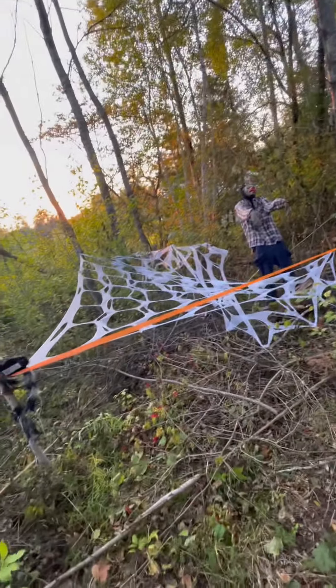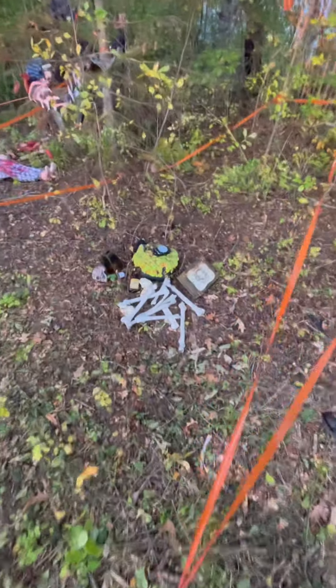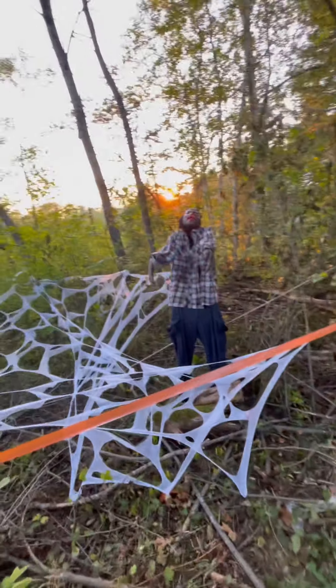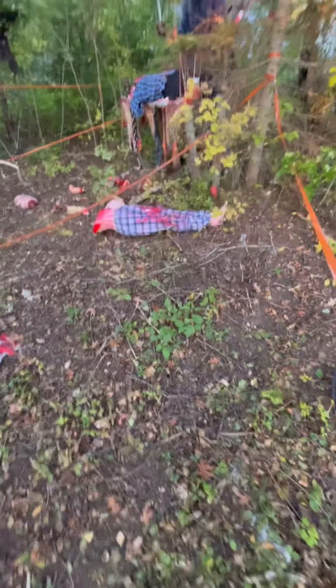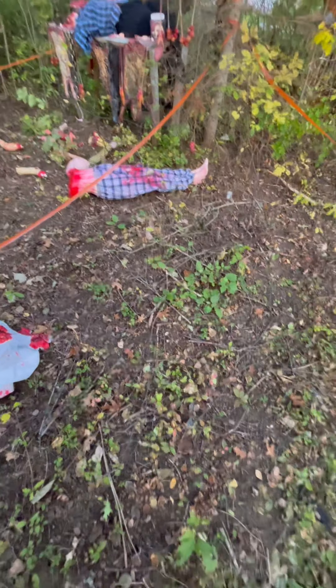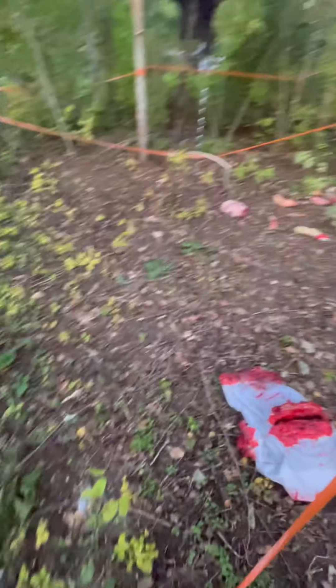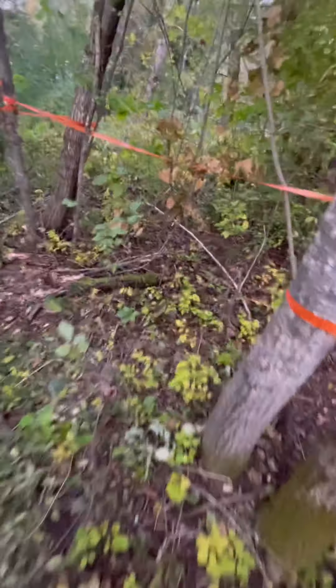Over here I got some beef netting — the Home Depot kind, so it's not the best. Didn't do anything over here yet. There's a werewolf out there and a few body bags over there. I'm not sure what's gonna go in this corner — I was thinking maybe a werewolf, but I'm not sure. Butcher section is the same as yesterday, looking as good as ever. This corner I'm planning to have a good prop there to scare a few people.